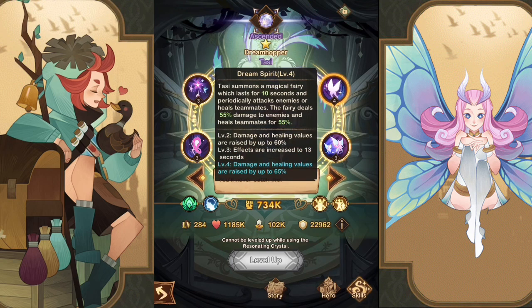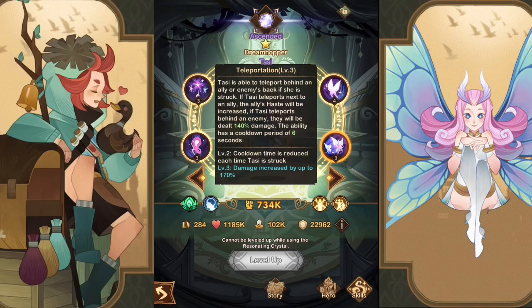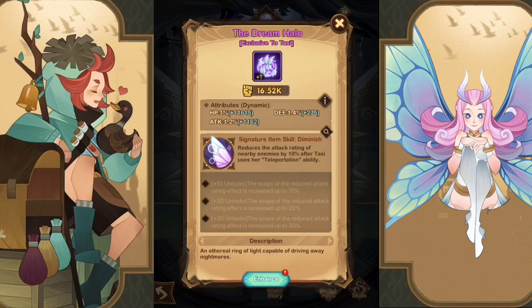Tassie's Dream Spirit summons a magical fairy lasting 10 seconds that deals 55 damage to enemies and heals teammates for 55. At level three the effect lasts 13 seconds, and at level four damage and healing are raised to 65. It's a little healing, but just enough to keep her alive. Her teleportation ability lets her teleport behind enemies or next to allies — teleporting next to an ally increases their haste, boosting energy regeneration and attack speed. Her teleport cooldown is reduced each time she's struck.